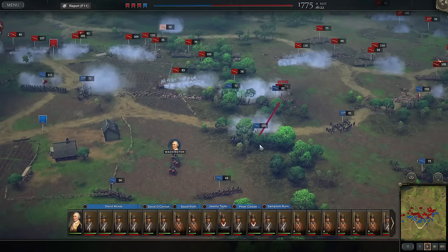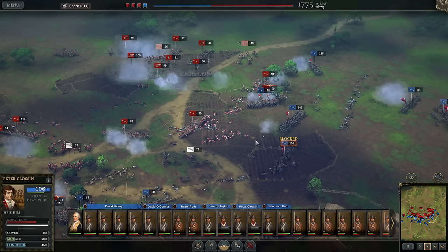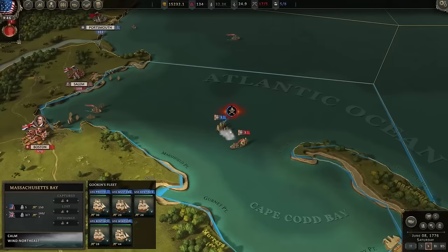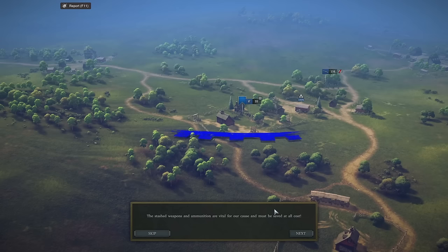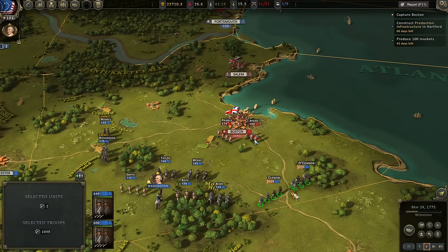There is absolutely room for improvement here as well. Artillery and flanking cavalry are very overpowered and will without a doubt melt units in seconds. As you grow your military and progress in your campaign, they become very easy to exploit. You will often find troops have a hard time maintaining cover and maintaining orders, and despite being a ranged-focused affair, you'll be charged by enemy infantry at the most random times. Naval warfare is present and extremely fun when you get a chance to play them, but they are few and far between and have their own set of issues the devs are working on.